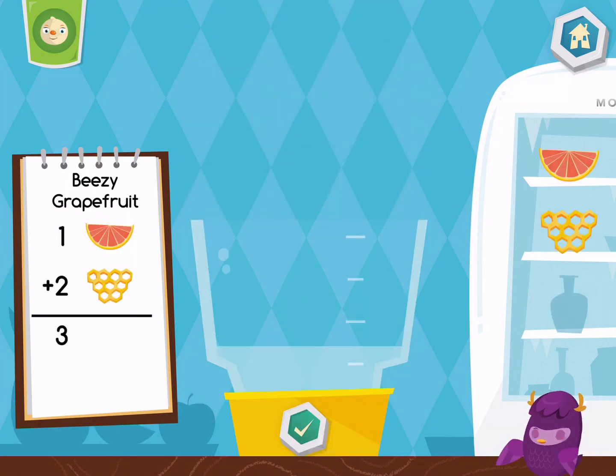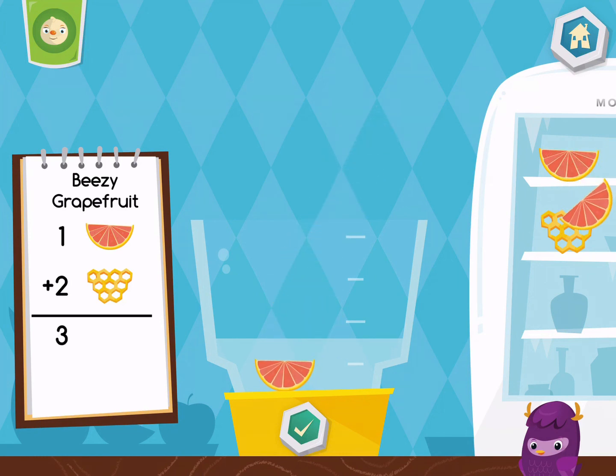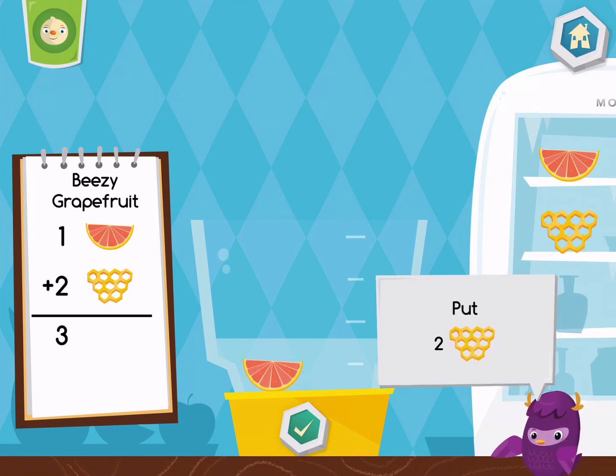Now let's make an easy grapefruit. Put one piece of grape and two pieces of honeycomb into the blender.